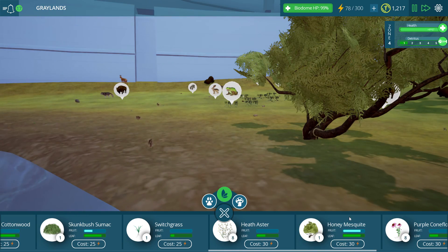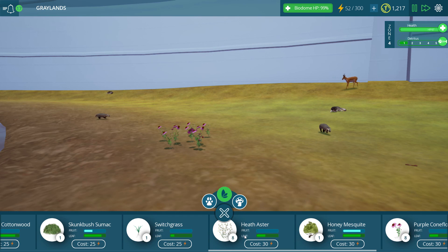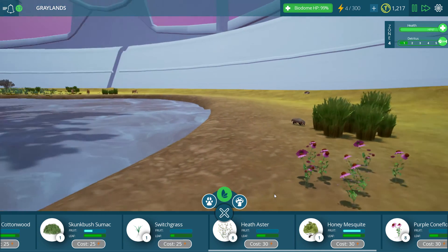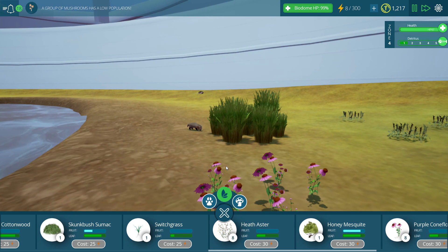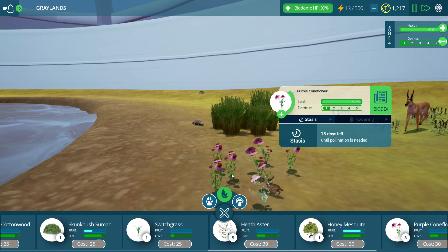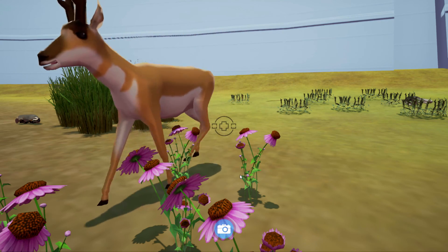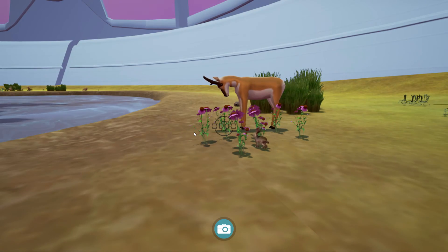A couple more of these — we'll do a few of these as well. A couple of asters. A little switchgrass. Wow, switchgrass is quite impressive, actually. Oh look — it's almost like the flowers are actually blooming! I don't know if they're loading or blooming. Look, they're blooming! That was cool — they're popping open! That's awesome!